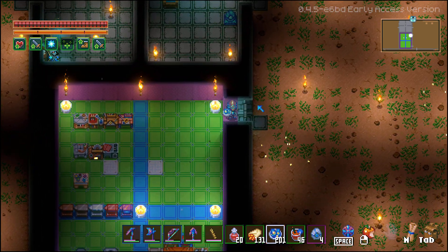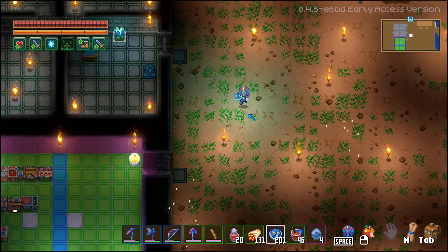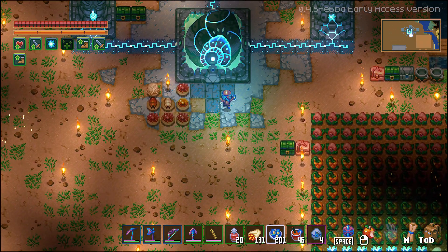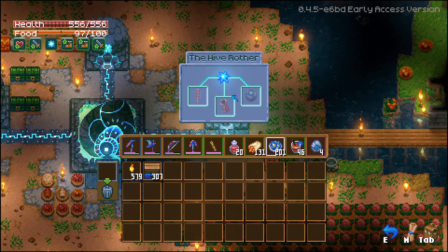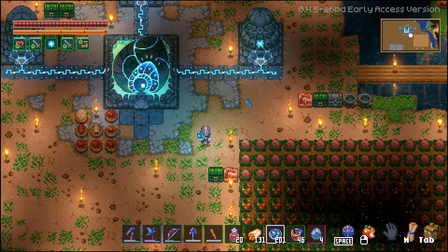Hey everybody, welcome back to Let's Play Some Core Keepers. So today we're going to work on getting the next boss. We're going to work on one of the bosses here. If we go up here, I think I saw something we can craft — ancient gemstones and mechanical parts.